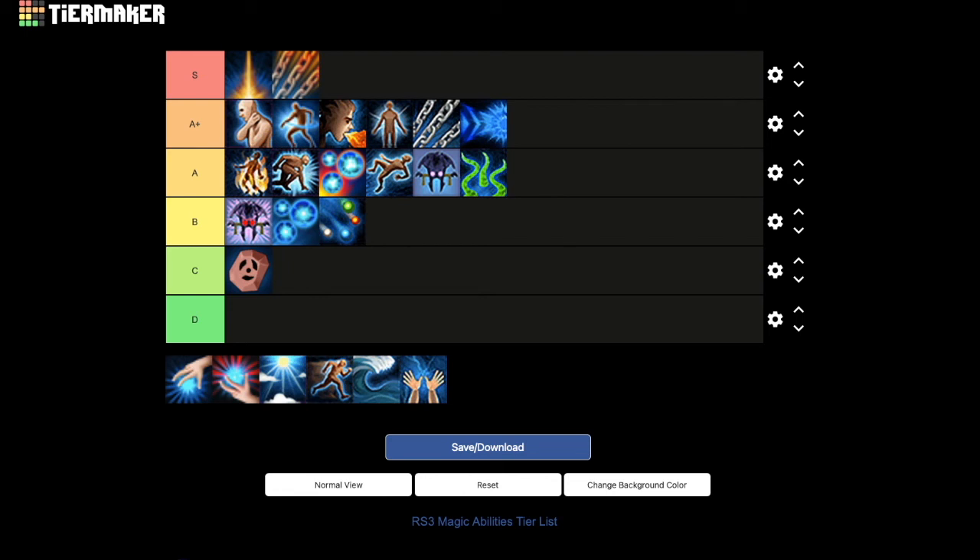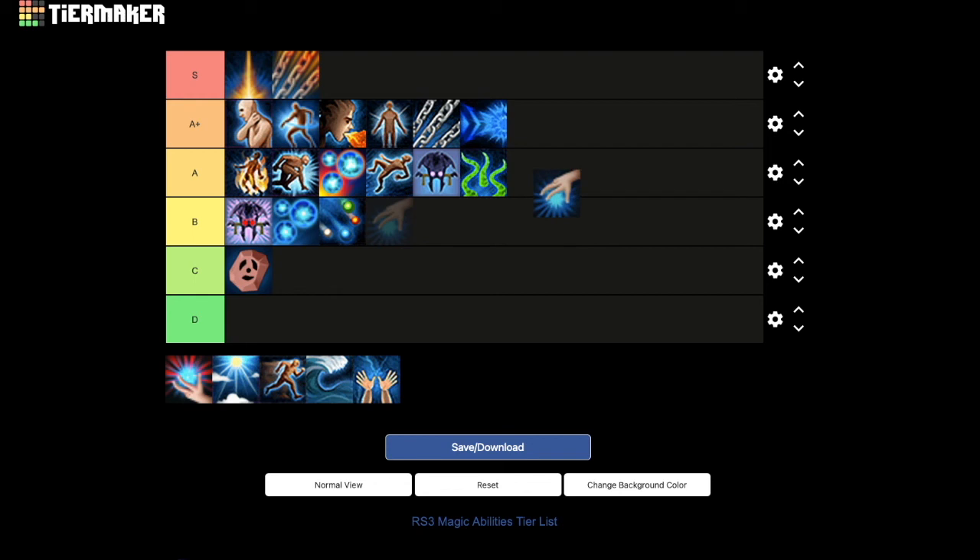Sonic wave can go in A+. It capitalizes on the big thing about two-handed weapons — they're supposed to be more accurate but slower. Sonic wave increases the accuracy of your next hit, so it's something good to use before firing off tendrils or wild magic. It provides about a 6% accuracy boost overall. A+ for sonic wave.